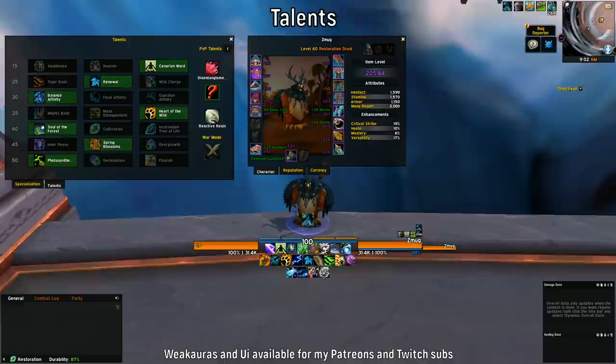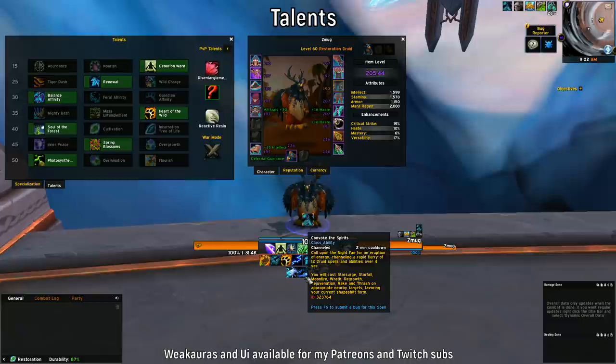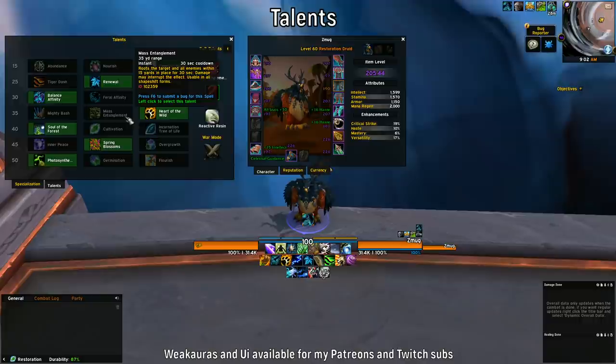For the fourth row I would play Heart of the Wild just to increase your damage a bit. It's super cool especially if you combine it with Convoke the Spirits. Mass Entanglement has some uses, but Mighty Bash I only really see for PvP.